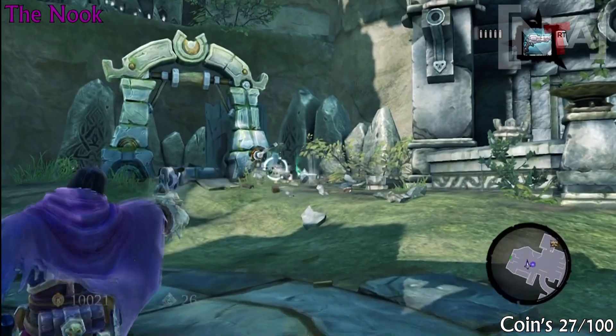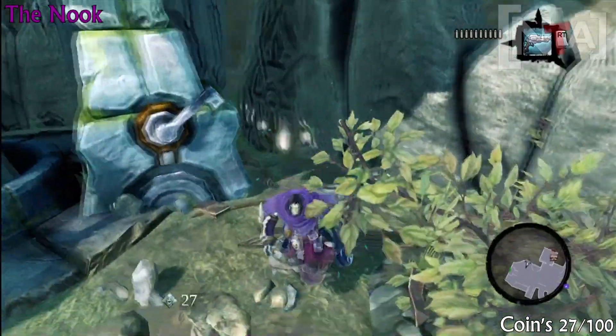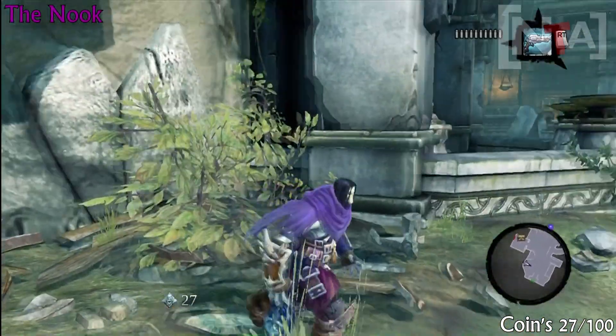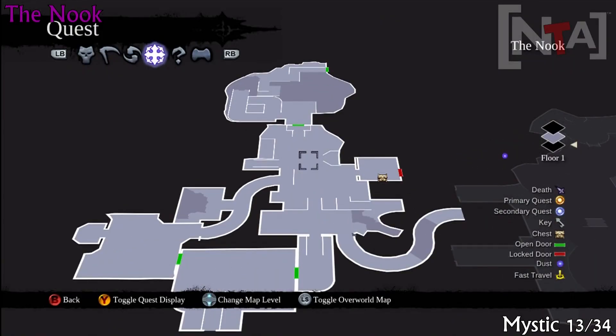Okay, this is now the Nook. This area is called the Nook — you've got to go through Baneswood to get to the Nook. During the Nook you'll find this outside courtyard, and you'll find the coin inside one of the urns.